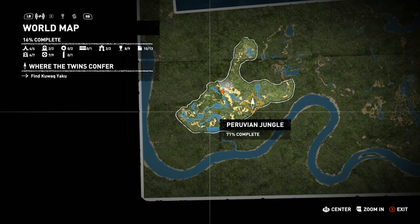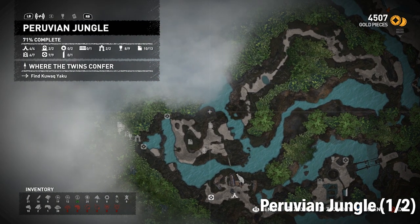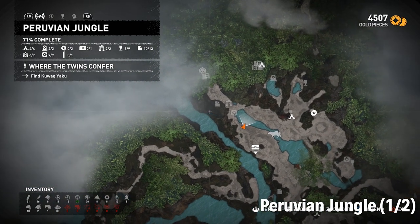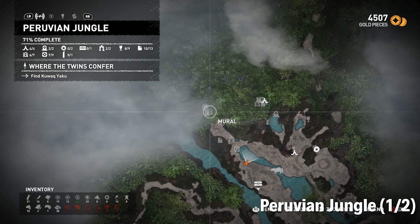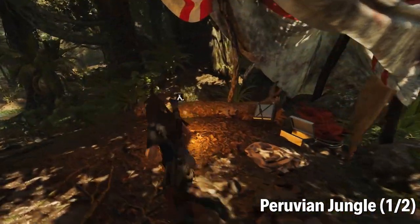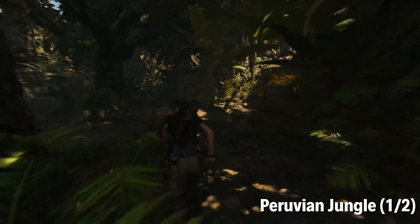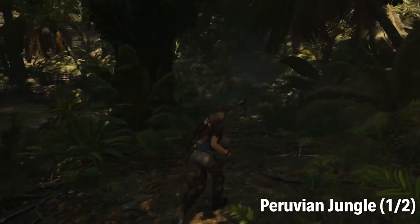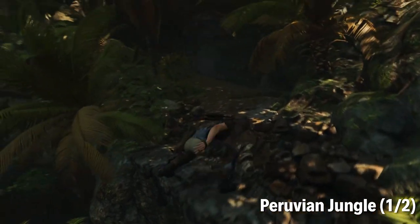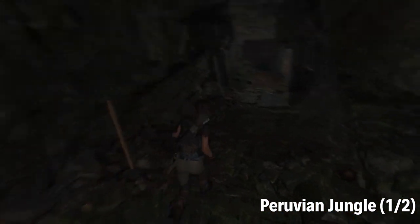The first two crypts are in the Peruvian jungle. This first one you can get right from the start of the game when you get here. It's in the northern section by the challenge tomb. I'll pass by the base camp and show you where it is. I'm not going to show you the entire tombs — just where to get to the entrances — because once you actually get into them they're fairly straightforward. They're just platforming challenges; there's nothing that's really going to stop you up. And there's the entrance.